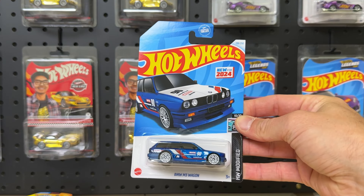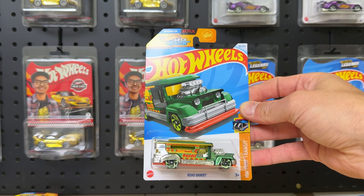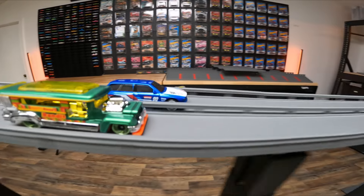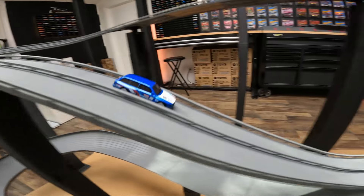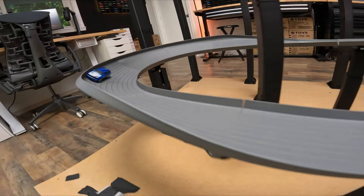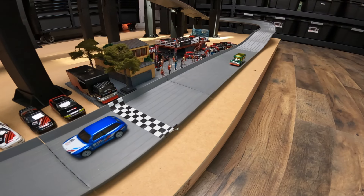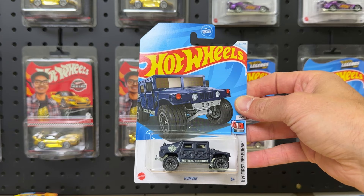We have the reigning champion from the last case, the BMW M3 Wagon, appearing in the H case as well, versus the Road Bandit. The BMW Wagon is putting on a clinic out there again. Huge jump, landing a little nose heavy, bouncing up, but that doesn't slow him down. He's making his way downtown, will move on to round one, and almost blocks his teammate again for that extra bonus point — which doesn't really exist, but we like to call it a bonus point.